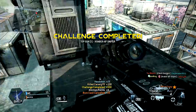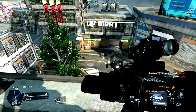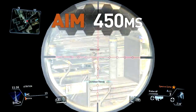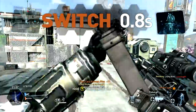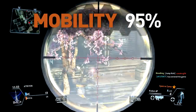Nimbleness is not the Kraber's strongest suit, to be honest. It's a bulky weapon beset by cumbersome handling. You'll aim down your scope in a glacial 450 milliseconds, slower than any other weapon and greatly limiting your potential reactivity. Switch times are pretty average to boot, and your mobility is aligned with the lower tier of weapons at 95% of the base speed.